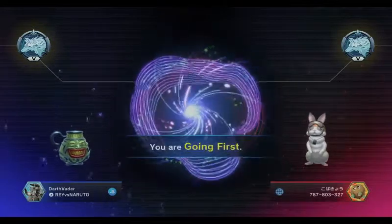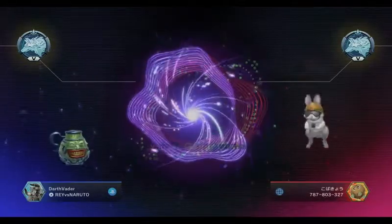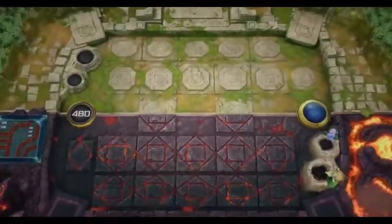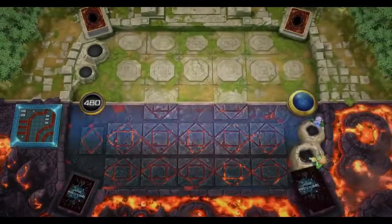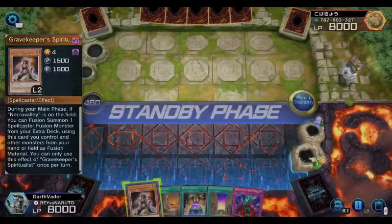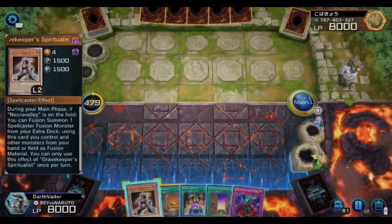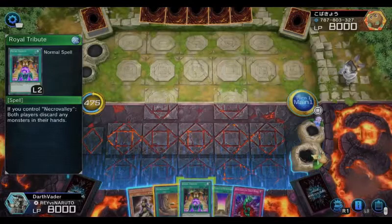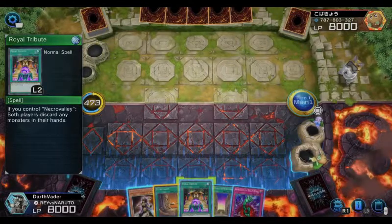You want to go first with this deck because once they see Necrovalley — or even Dana, because I run him too — plus the continuous spell card, it negates special summons as well if I don't get Dana. Going first is a must; nine out of ten opponents just quit.